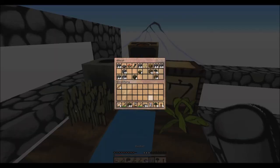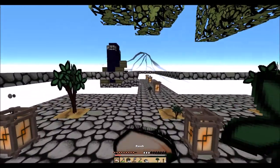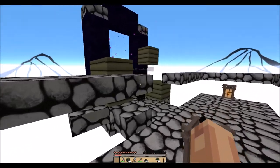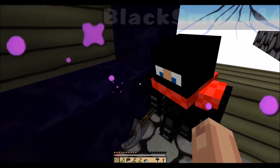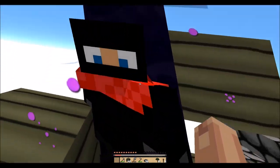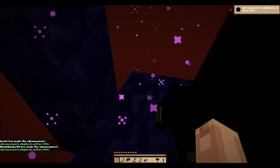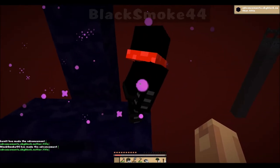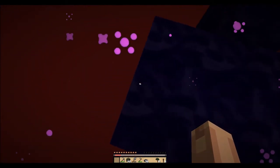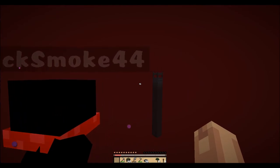Let me take the water bucket back and put it in the chest for safety. Okay, are you ready for this? Yeah, let's go! Oh okay, we're here. Oh there's a fortress! Or is that it over there? Do we have to go over there? Should we try?